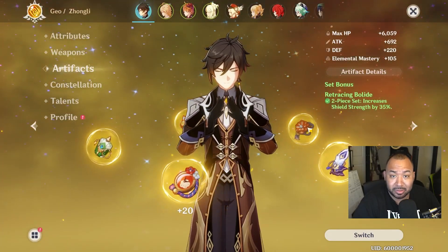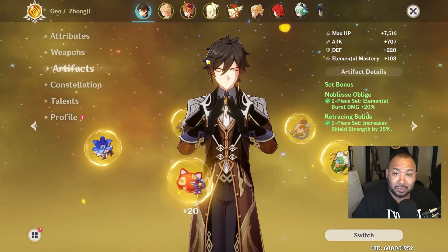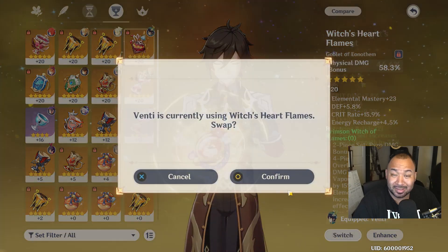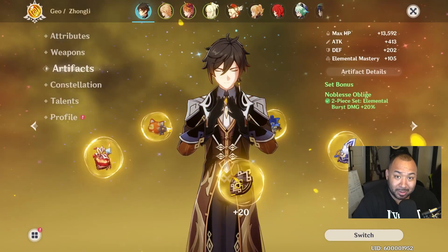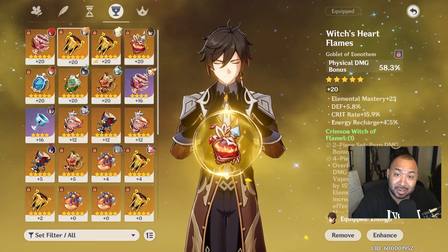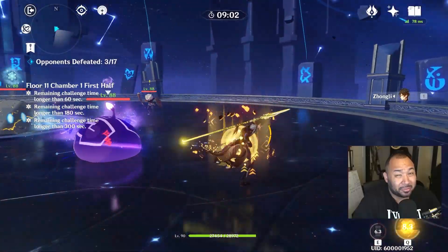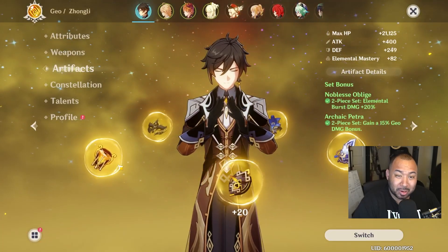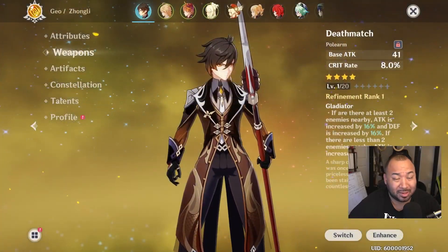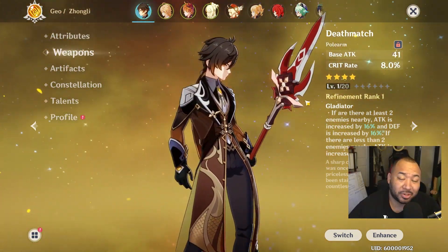Zhongli has a talent that allows him to deal a percentage of damage based on his maximum HP. Tons of people on stream were asking why not just build him full HP. So we tested HP percent instead of attack in the timepiece slot, a crit damage helmet, and a geo bonus damage cup. Lo and behold, we were still able to deal very significant damage even without attack being a factor. We took it a step further with double HP and geo bonus damage — still a pretty decent amount of damage, all while testing a level one battle pass weapon. This had me asking: is there anything Zhongli can't do?